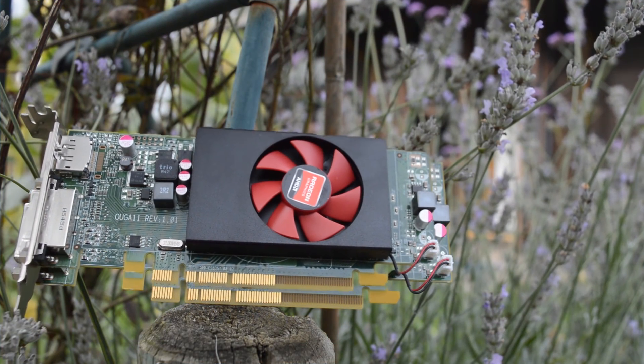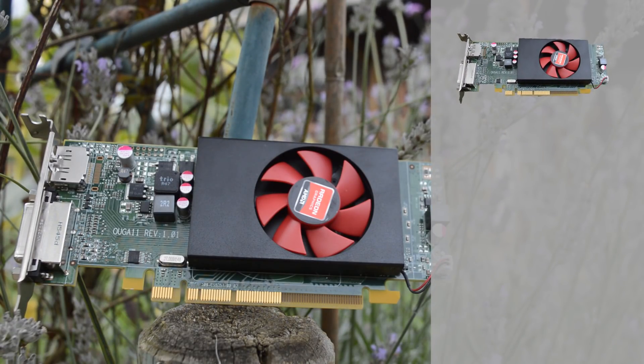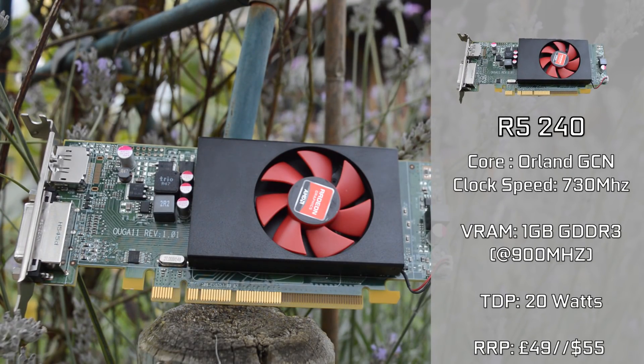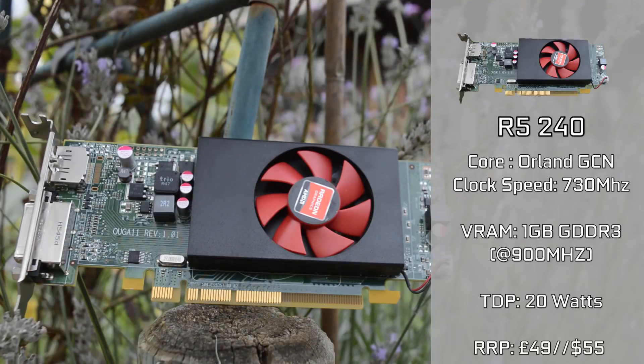Here we have the AMD Radeon R5 240, a card that is probably hated among the masses of you. But we haven't even spoke about the price yet — this bundle of graphics cards cost me £4, and I already sold the other two for £5 each, meaning that I got paid to take this card, so it cost me minus £6.